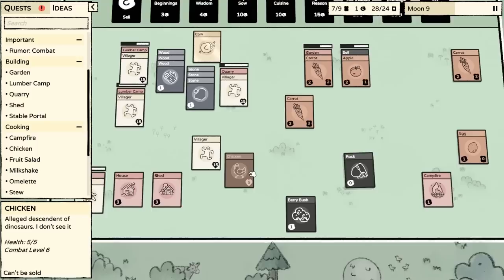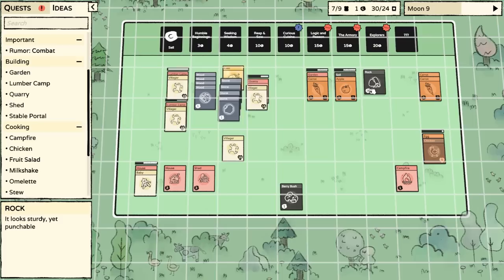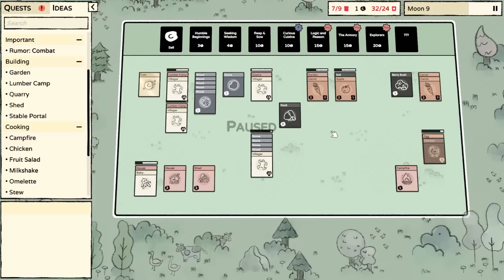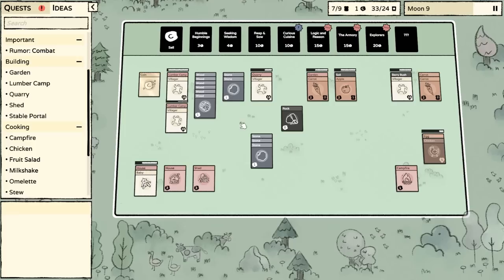Oh my gosh, we got another chicken. Let's put it with the egg — it does its taxes with the egg. I wonder if even part of the eaten apple can work. We could have this villager create another quarry. Just to see the endless number of options. We don't have enough food for these people and the carrots aren't building fast enough — we're going to have to pick some berries out of the bush.